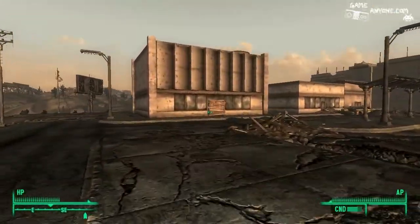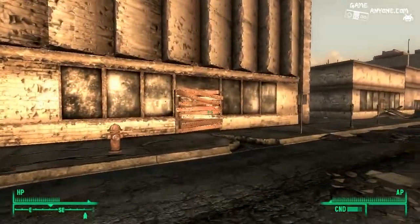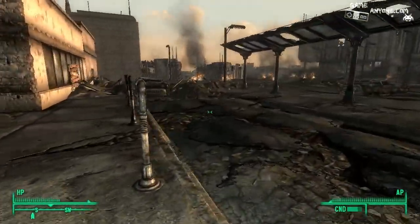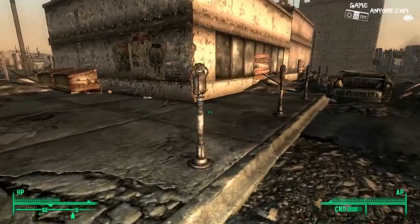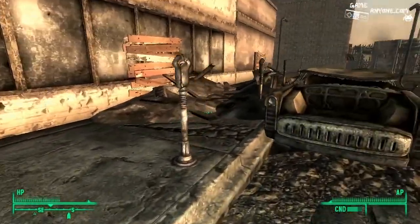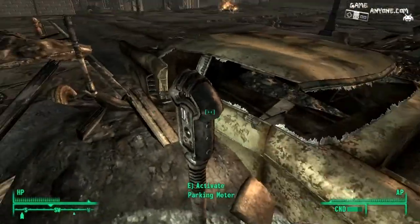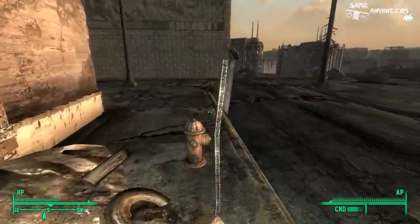What is this stuff over here? These look like doors — they're boarded. From far away they didn't look boarded. Random meters. I have no idea if activating parking meters will ever do anything, but I figure I might as well, just in case.